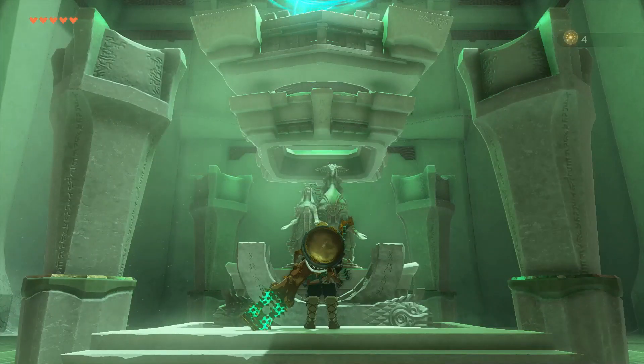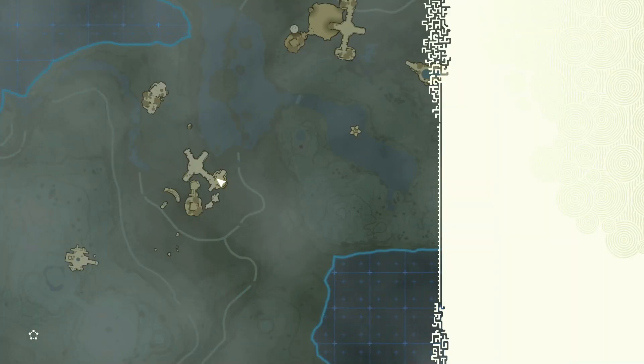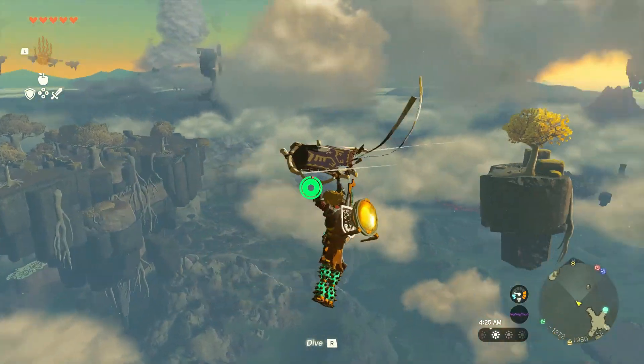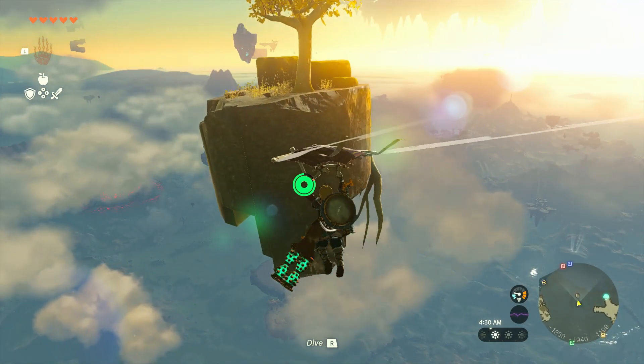That's our fourth light blessing, which means we can get another stamina and our heart vessel. I'll probably still keep getting the stamina up right now, because I know there are other dungeons we can go into to get more hearts. For now, we will just launch ourselves, because it looks like we could get over to this little island over here, which is probably where it was trying to get us to.